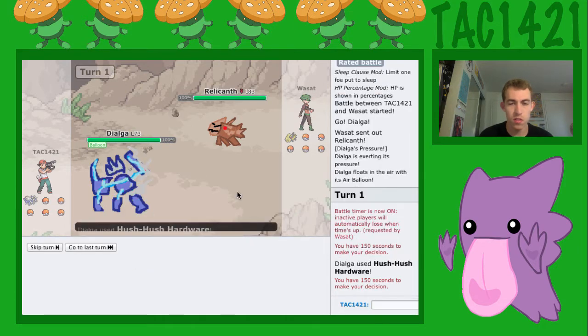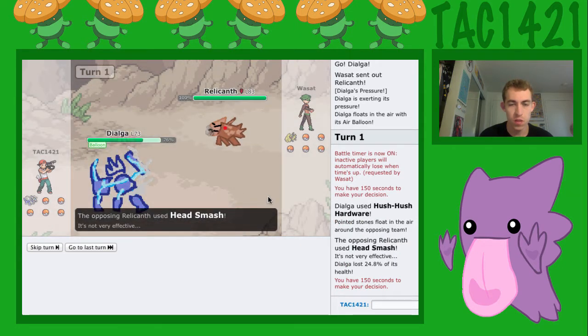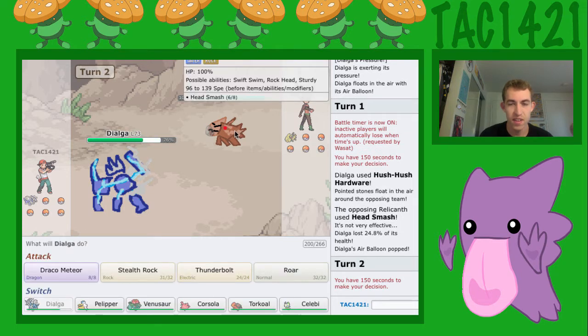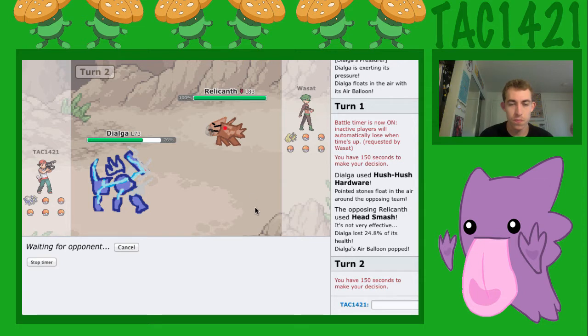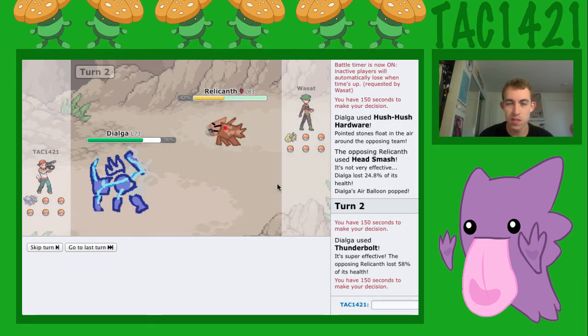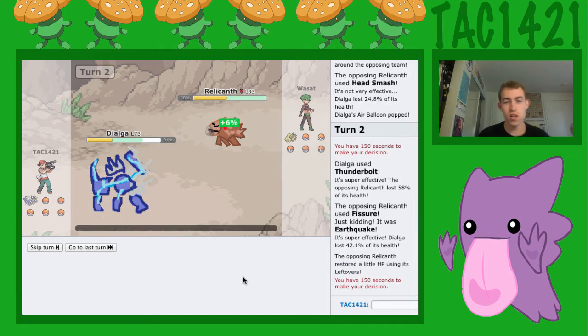We're going to get Stealth Rocks up. A Wishwashi — what would that say? I don't even know. Idalga used Hush Hush hardware, pointing stones float in the air around the opposing team. So he's going to go for a Fissure, Earthquake — not going to do that much.